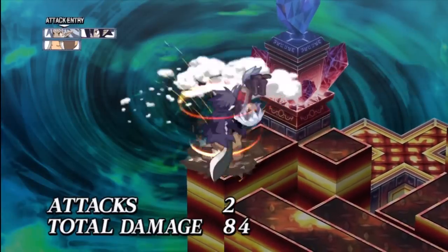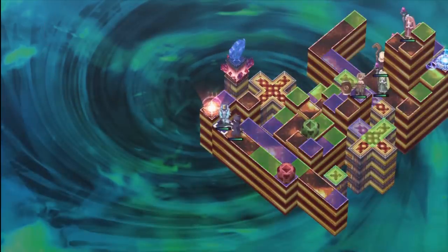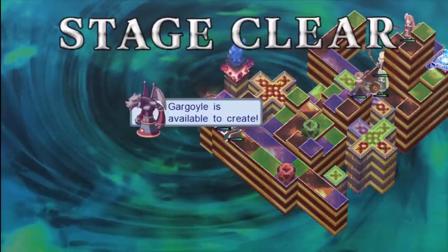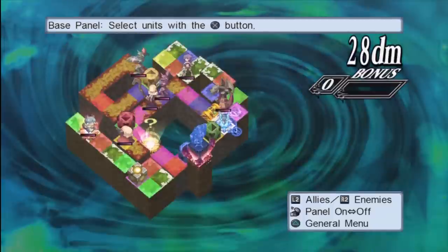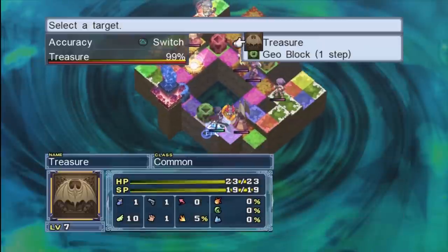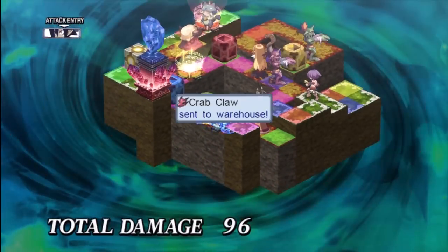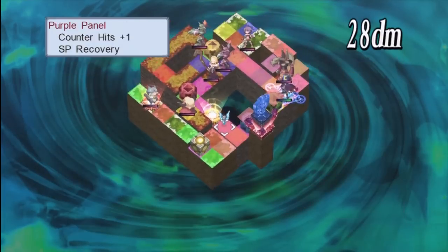Other blocks to look out for are death blow panels. The death blow status effect means any character standing on a death blow panel, if hit by anything, will take maximum HP damage and be outright killed. However, if really strong enemies are standing on a death blow panel, even a level 1 character can beat them as long as they hit. You'll level up like crazy. So look for death blow panels — and make sure you never stand on one yourself.